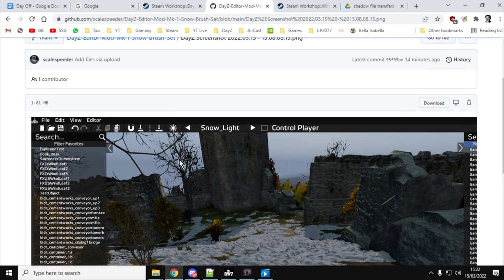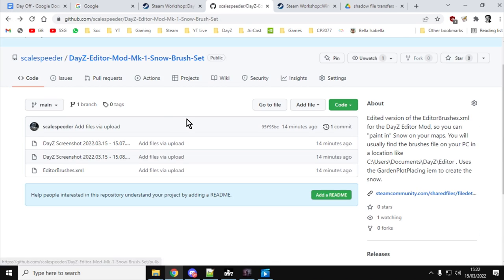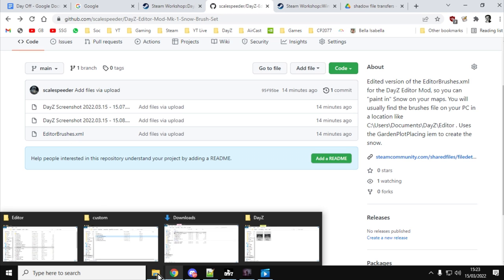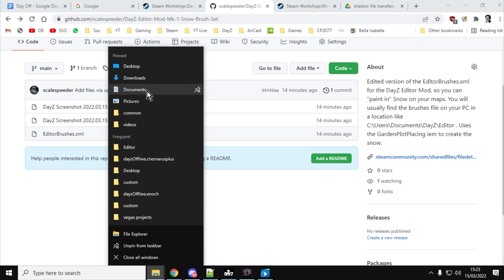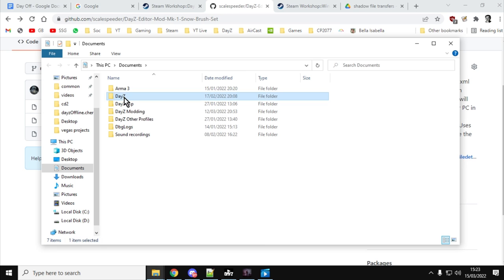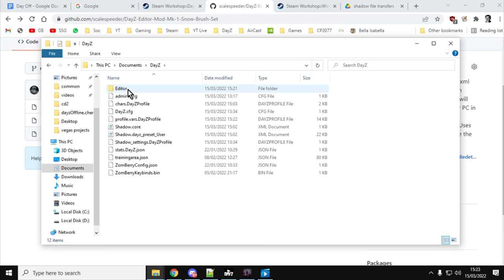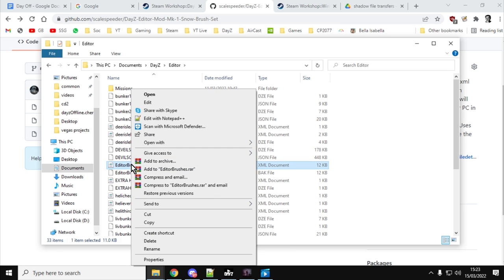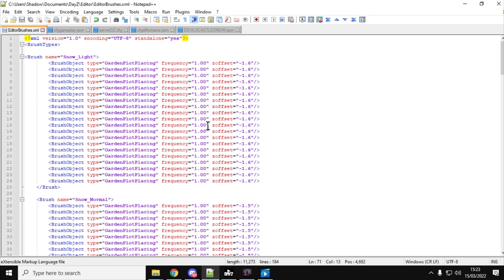Once you've downloaded that, you need to find where to put it. Generally, if you go into your Documents folder there'll be a Daisy folder, and within that an editor folder — that's where your editor brushes.xml lives. Replace that file with the one you downloaded. Feel free to play around with brushes.xml — it's quite an easy file to modify.